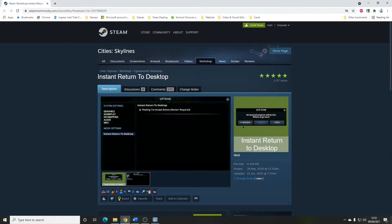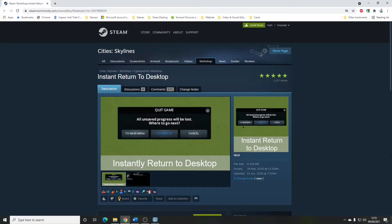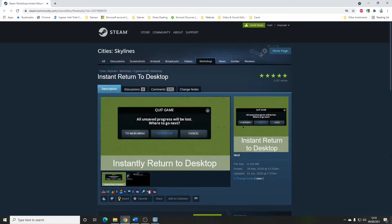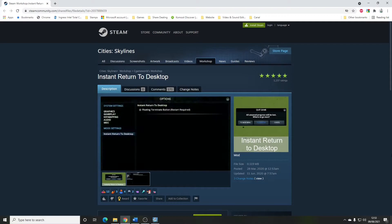Instant Return to Desktop by Seagame World. For me this is kind of an essential mod because I'm running a modded game. Basically, when you want to quit a modded game, it can take minutes sometimes for the game to actually quit to your desktop. This effectively does it instantly — it's a bit like doing Ctrl+Alt+Delete on a PC and going into task manager and killing the task.